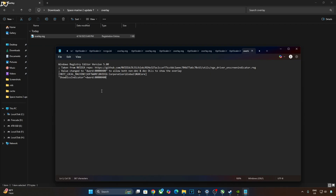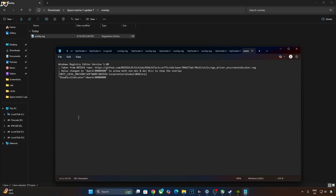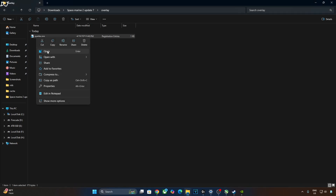If you want to disable the overlay, just replace the number 4 here with 0. Click on File, click on Save, close, and run this registry file. I will revert the change as I want to enable the DLSS Debug Overlay. Right-click, open.